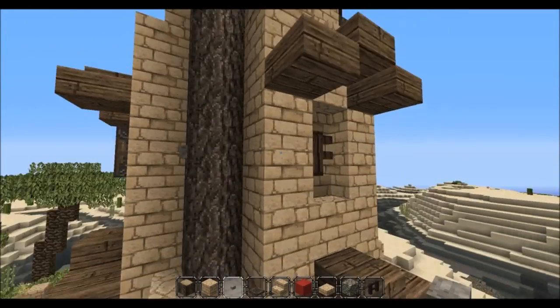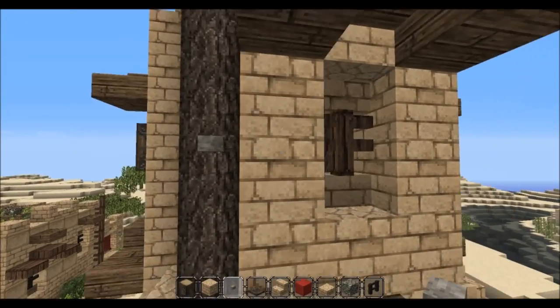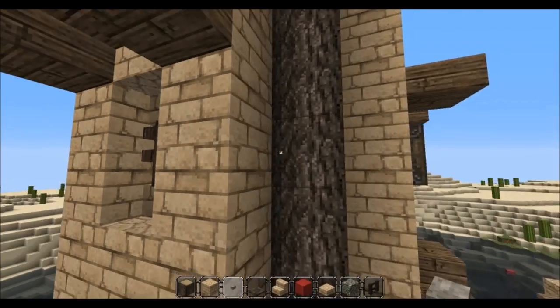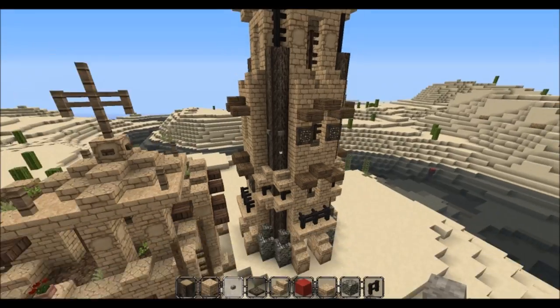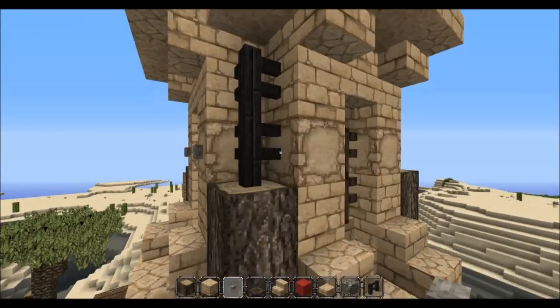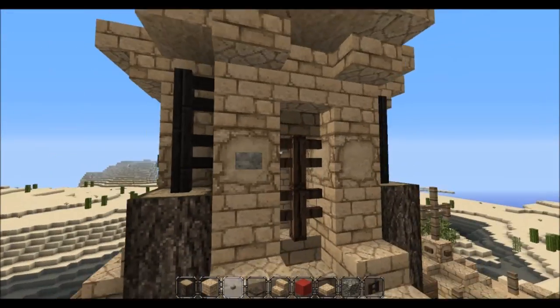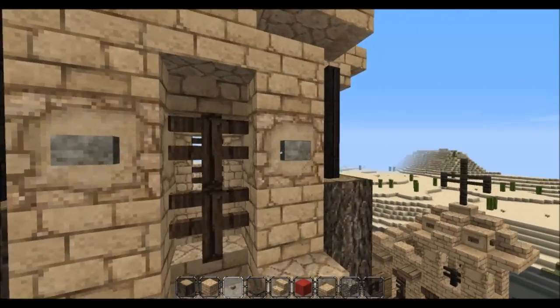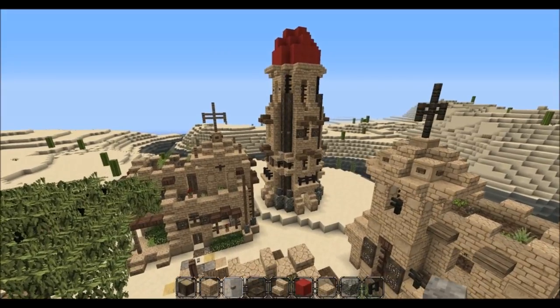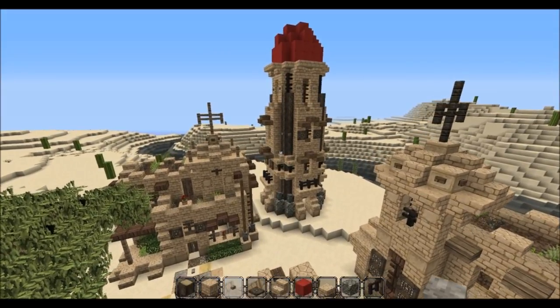Just add some buttons here and there, and of course some buttons up here too. I think we're done with the exterior. What I will do is take a small break and come back to record the furnishing of this tower.